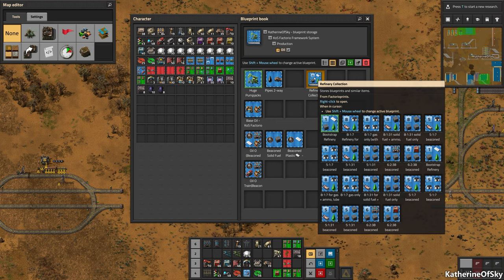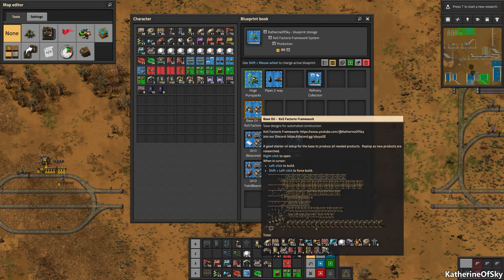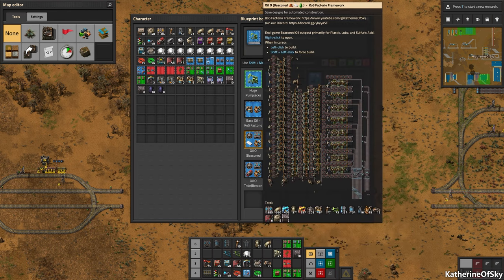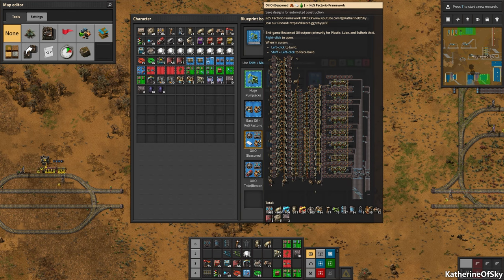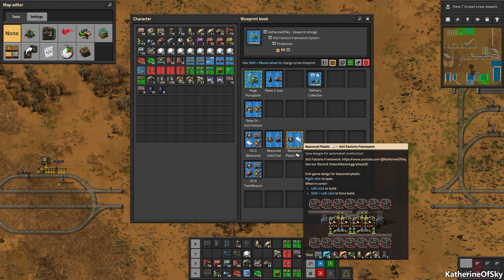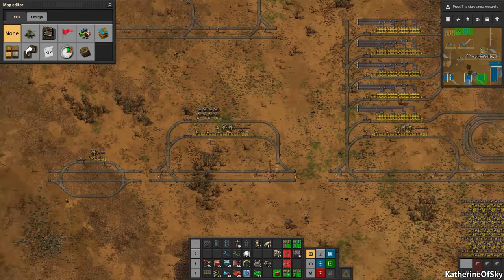I also have two-way pipes, refinery collection from Factorio prints for different kinds of arrays, and my own designs. This is the base oil for the starter oil section with combinators and everything. Then we have beacon oil that makes lots of plastic, lubricant, and sulfuric acid — that's very end game because of all the beacons. We also have beacon solid fuel, beacon plastic, and the huge oil outpost which has trains and everything on it.